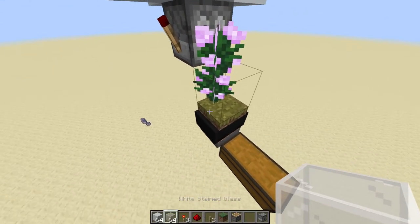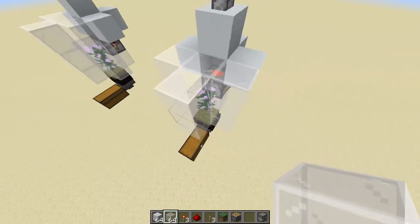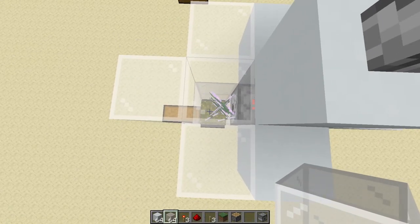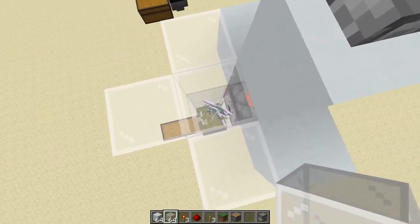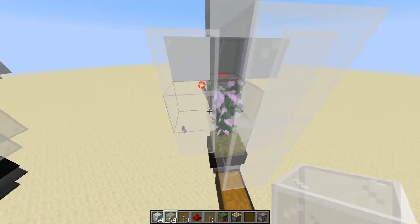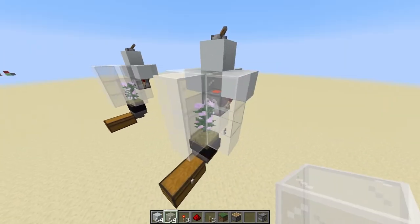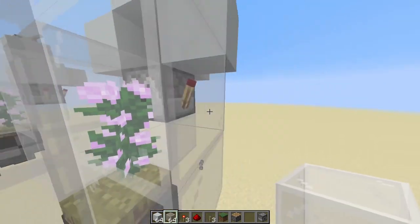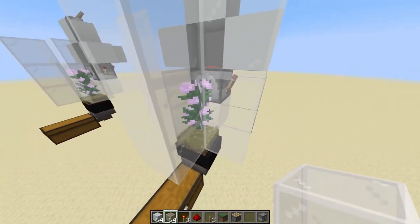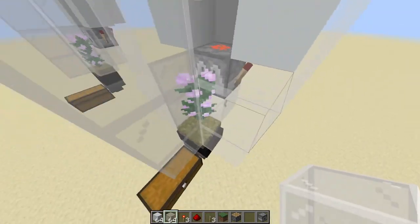Place the flower and surround it with glass. Your flower farm is done. Once you flick the lever you can see the flowers producing — there should be a lot of flowers in the chest already because this is quite fast. If you want it to be faster, place more dispensers facing into the flower, or build more modules to produce flowers faster.